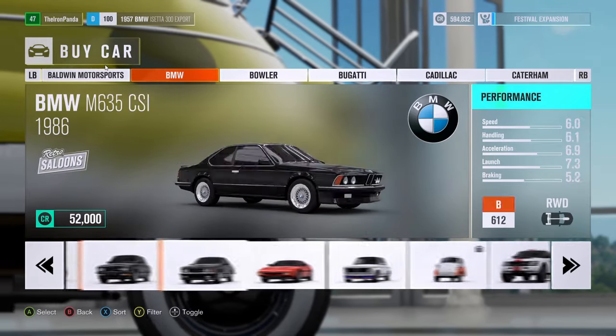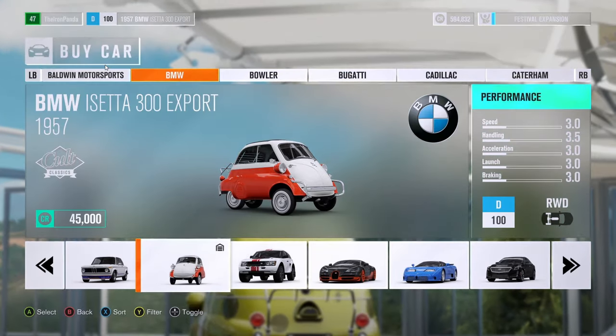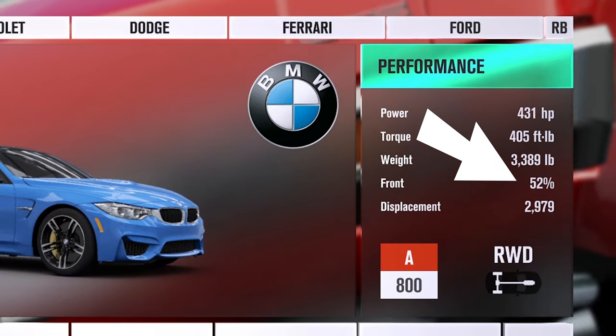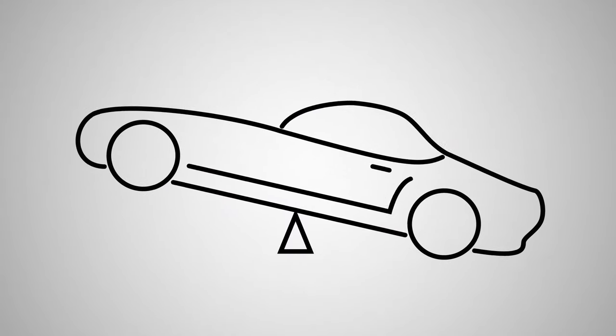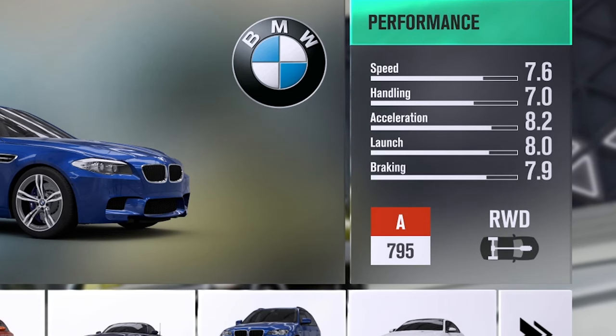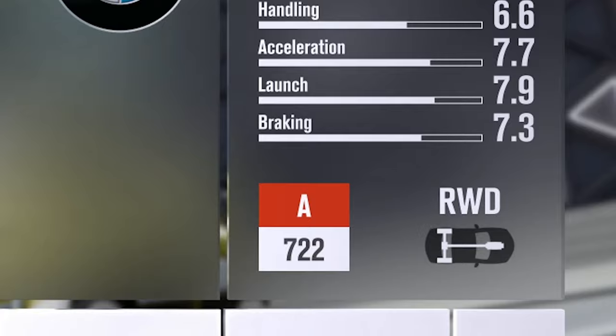When picking a car for drifting, you want to look for something close to 50-50 weight distribution. The weight of the car should be as close to balanced in the middle as possible. Too much one way or the other and you'll find yourself having to overcorrect the car. And also, you only want to drift in rear-wheel drive cars, unless you're some kind of bitch.